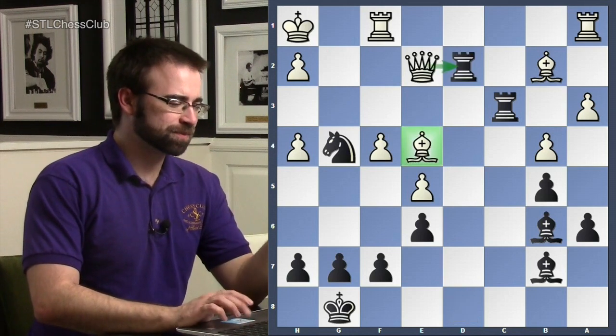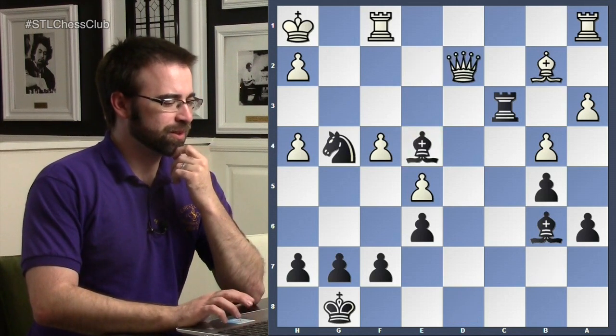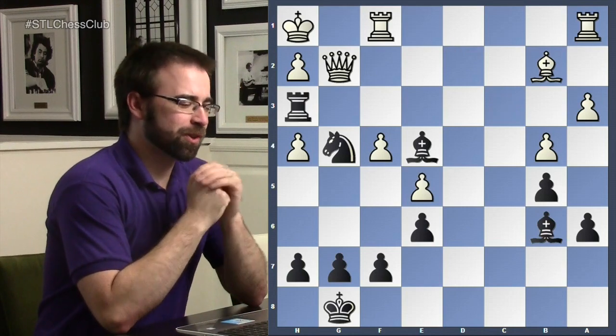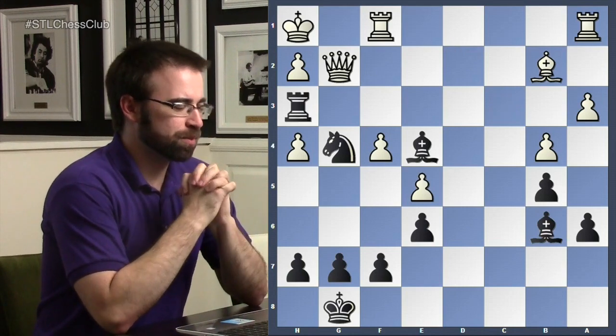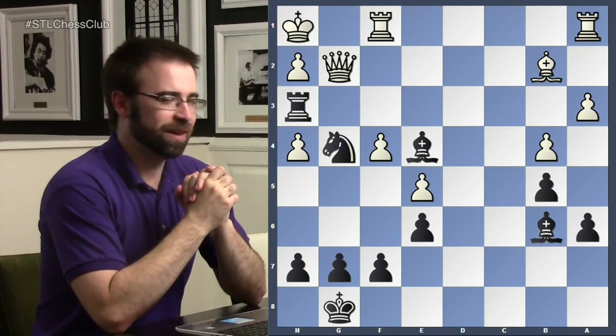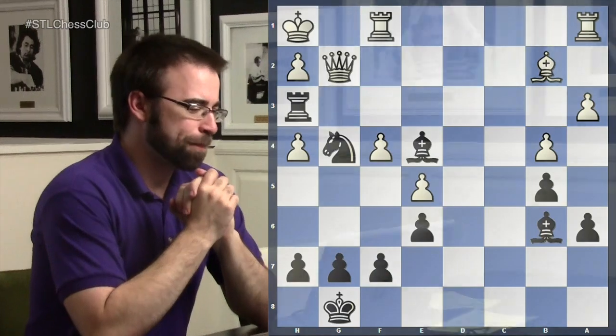Just due to the strength of the bishop pair — these raking bishops — black was able to consider sacrificing the queen, deflecting the queen, taking, and exploiting the pin. To many, this is Rubinstein's best game. It's obviously a fantastic tactical finish. Hopefully you guys enjoyed it. Since we got through that pretty quickly and the audience is on fire, I'll show you another game.